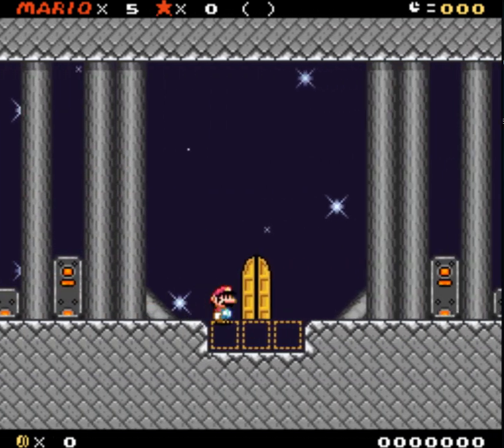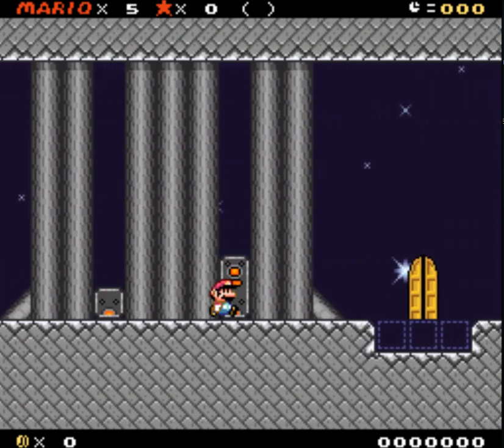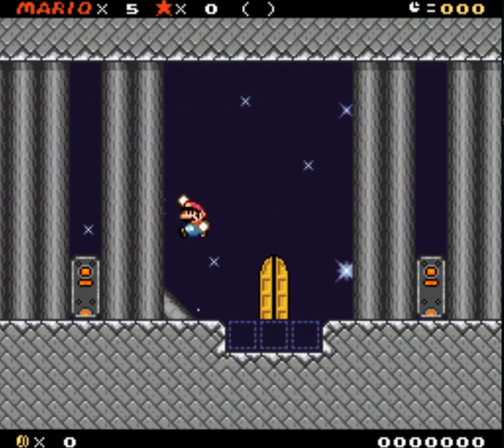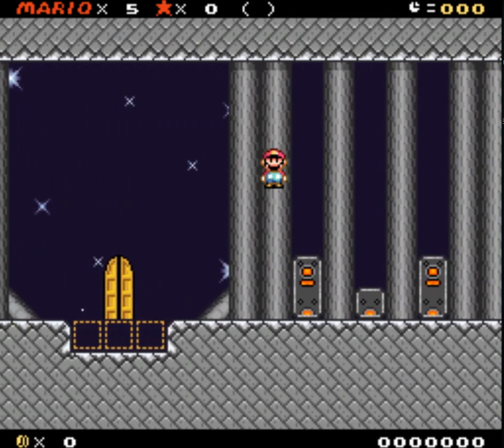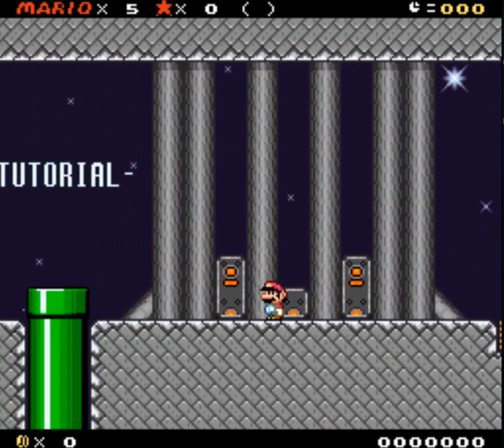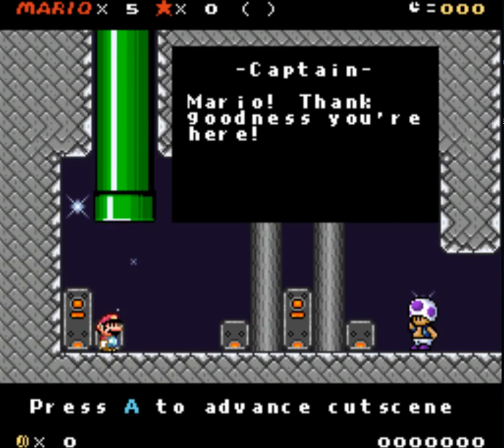So we have a door for each planet. I think we have a wall jump — I think I just jumped off of a wall right there. Let me see if I can remember how to play. I've been playing Pokemon recently. I have a Pokemon game I'm almost done with and I'm going to start releasing that soon.